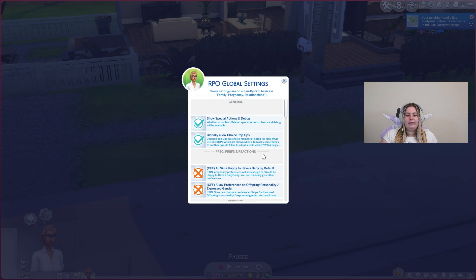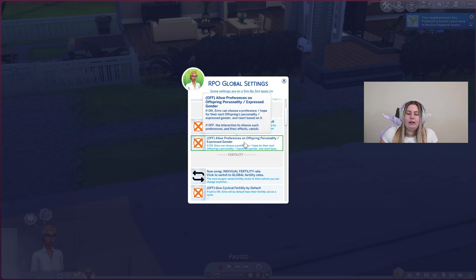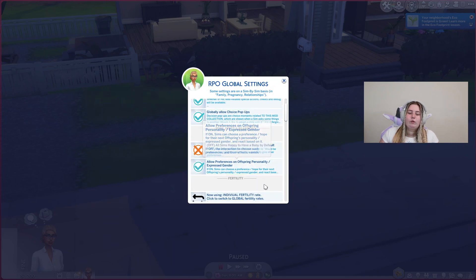Today we're focusing on the pregnancy-related stuff. This setting right here says 'all Sims happy to have a baby by default.' Normally in The Sims 4, Sims are always happy to have a baby — you don't have a preference. But within this mod, you can actually choose whether your Sim wants a baby or not, and they will be happy or upset depending on their preferences. I normally keep it off because not everyone in real life is happy to have a baby — it adds to your storylines. There's also 'allow preferences on offspring personality/expressed gender.' If it's on, Sims can hope for their next offspring's personality or expressed gender and react based on it. Normally I keep this on, but you don't have to.